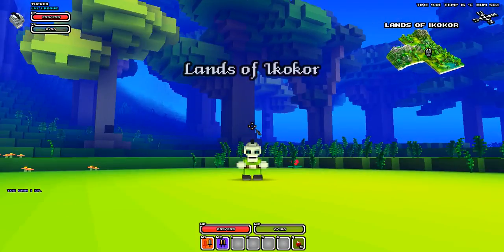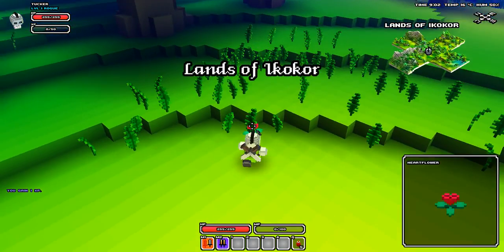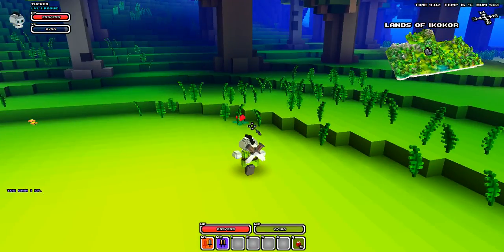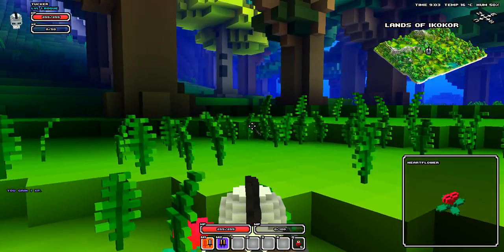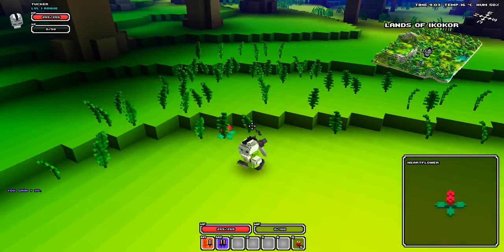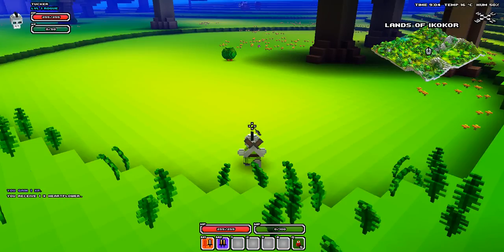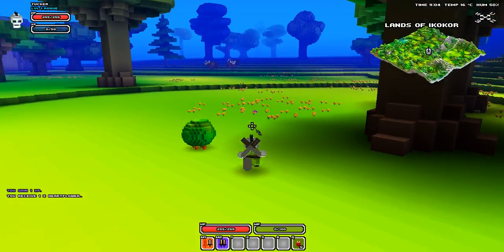So when you walk around in the world, you kind of start out like this, but I like to zoom out so you can see better — cause you can see more around you. If a little thing on the bottom right corner pops up, just press E. It means you can pick it up.